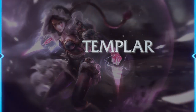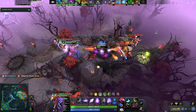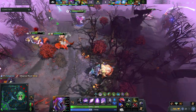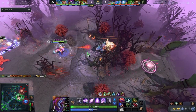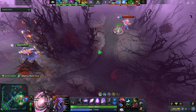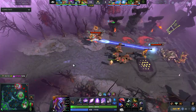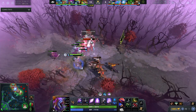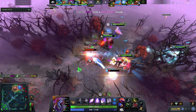Last but not least is Templar Assassin. Nisha picked it recently — Dragon Lance, Blink, Deso into the Aghanim's Shard. With the Aghs on a 10-second cooldown, you can teleport to any trap: base, top, bottom, mid, Roshan — anywhere. It actually procs the trap when you arrive, and if you also buy the Shard, it silences based on how long the trap has been placed. You can teleport, silence, and solo kill people. You farm way faster than even average TA, who already farms fast.